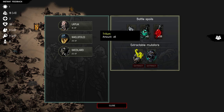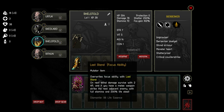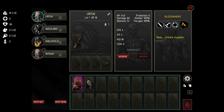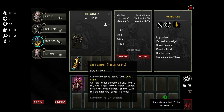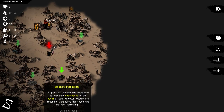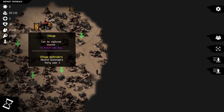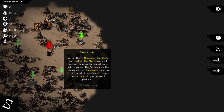We did get a steel helmet, Trillium, and life essence, but we don't have enough to extract these. Let's actually set up our troops. Critical counter-strike. We'll get rid of the iron stuff, we don't need it. Shall we get the War Monk first, then do this, then hit this? Let's do this one - it's easy.